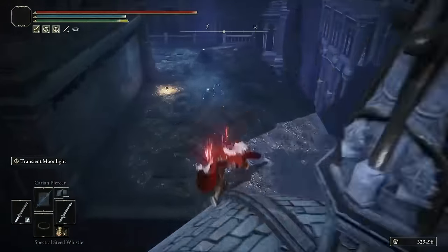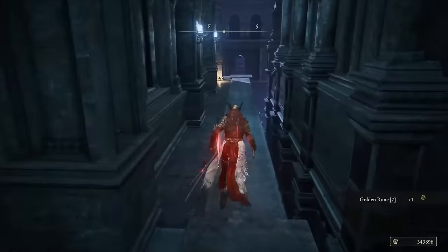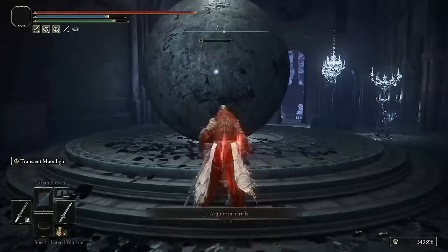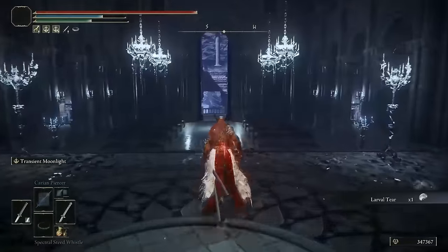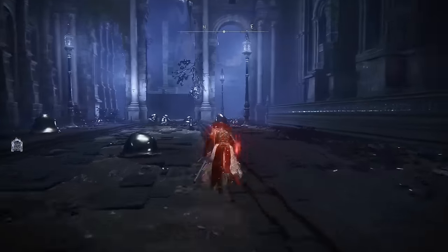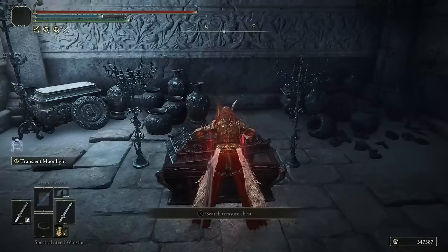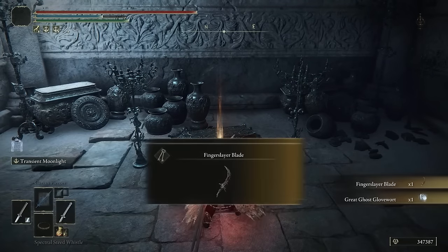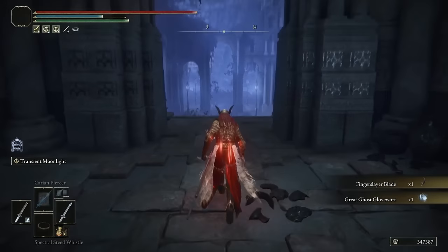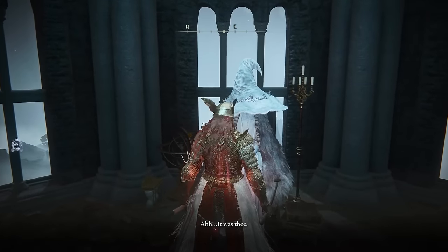Follow along as I parkour down — this is the path you'll take. There are some enemies to fight but it's fairly straightforward. I'm running directly to the objective so you can follow immediately; you can come back to explore or collect items as you go. The chest is literally in this building. Loot it and you'll get the Finger Slayer Blade as well as a great Ghost Glovewort for upgrading your special summons. Now head back to Rani's Rise to give her the blade.